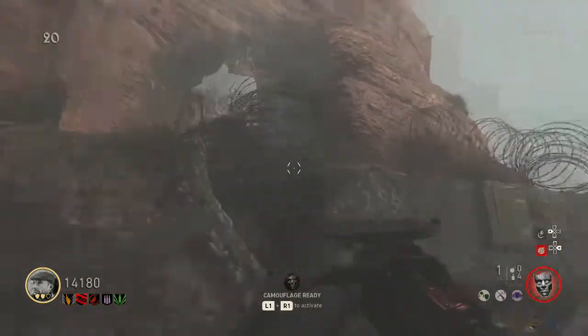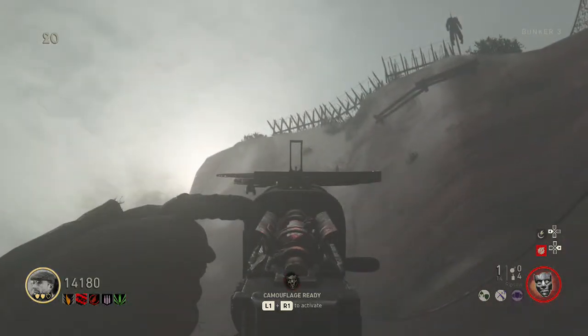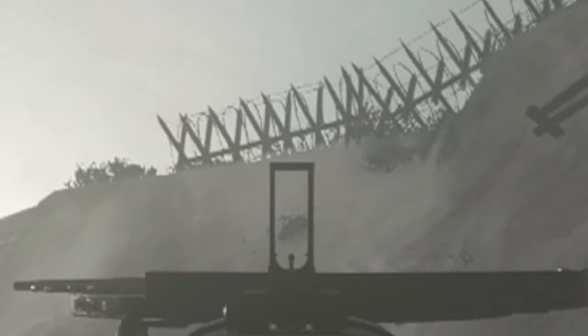The next spawn location is up the stairs to Pack-A-Punch. All you do is turn around and look at this cliff side here, and you can see the rock standing out pretty well.